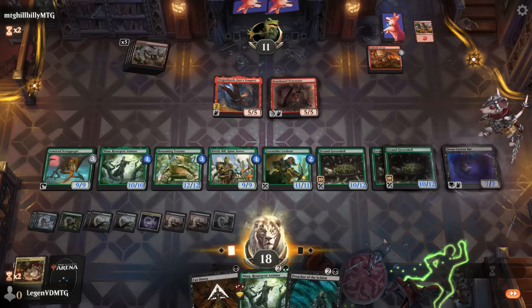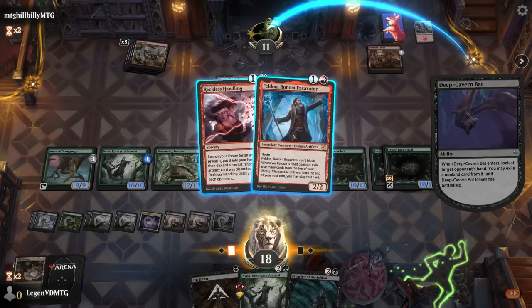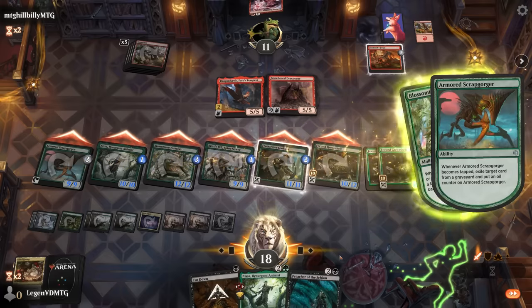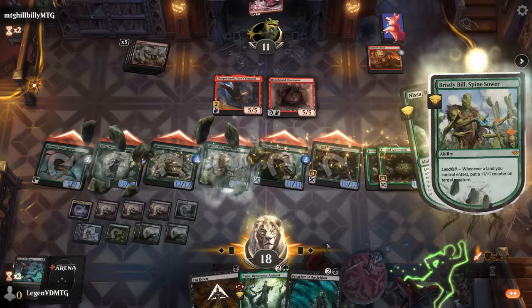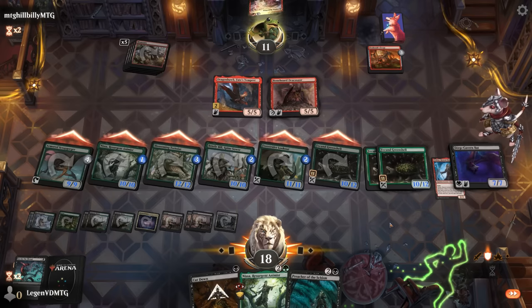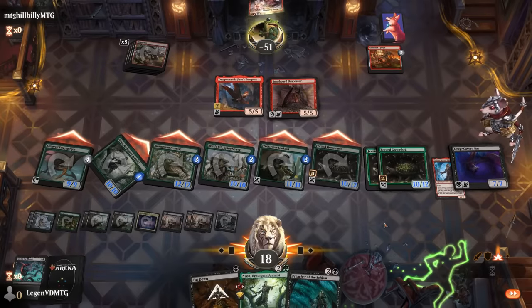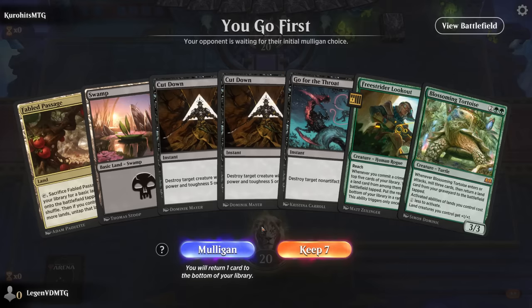Our opponent reads the Green Shell to figure out what just happened. Onto the next game. Game three: we're on the play with some early removal and ways to commit crimes with a Lookout, though we need a third land. We start by fetching a Forest. The opponent might be on black-white, possibly a Bat deck. We play Scrabgorger hoping for a third land.